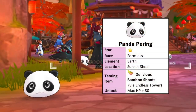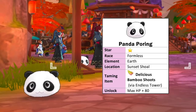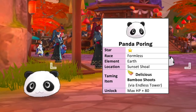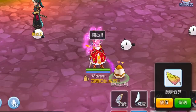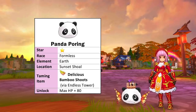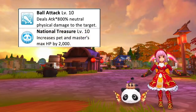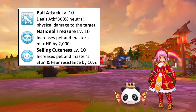Up next, we have the Panda Pouring, which is also found in Sunset Shoal. Similar to Lantern Murphok, it is a formless race and earth element. To catch it, we'll need a delicious bamboo shoots taming item which can be obtained in Endless Tower. Gift it 4 times and use one for catching for a 100% catch rate. Unlocking this pet gives plus 80 max HP. Its offensive skill deals neutral physical damage to a target. Having this pet by your side will increase your max HP by 2000 and resistance to stun and fear effects by 10%.